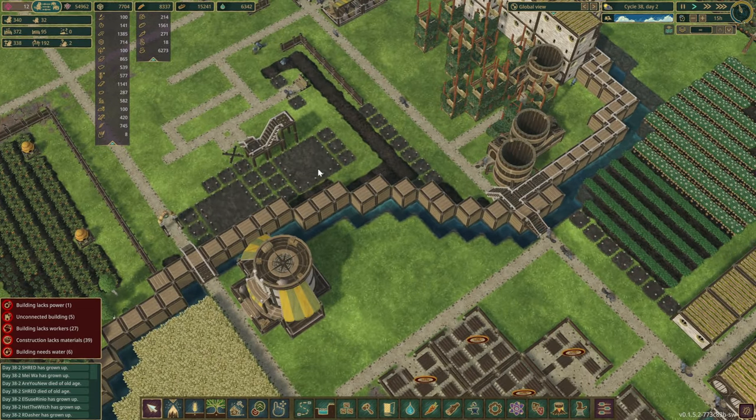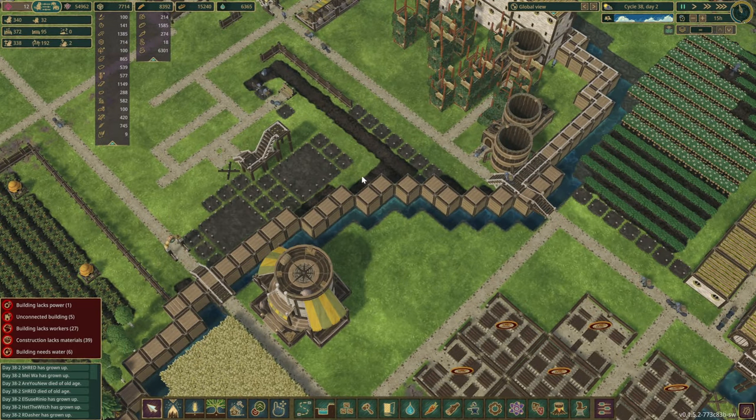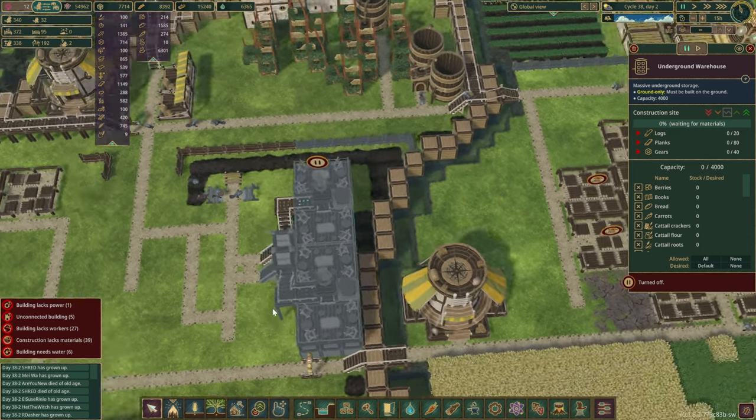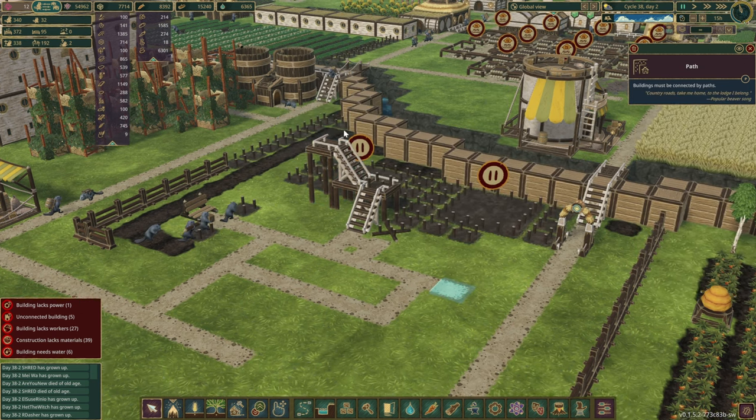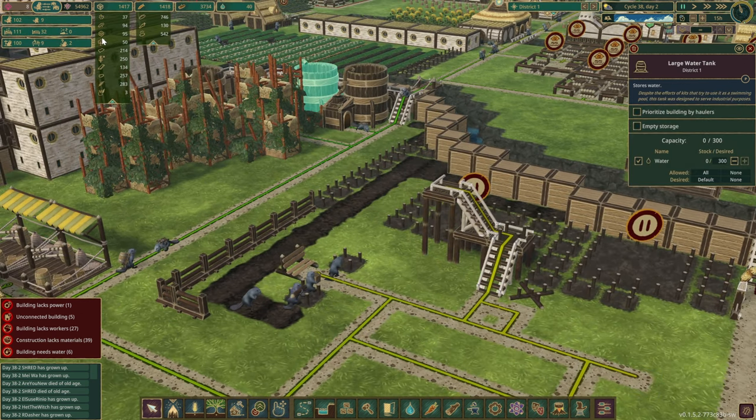Oh, you're already building all this. Wait a second — don't build the storages just yet. You take everything — half the things of which we might not have in this district — gears.